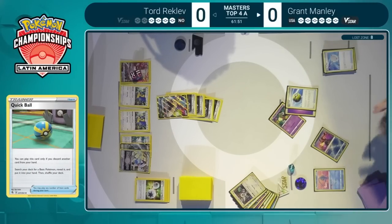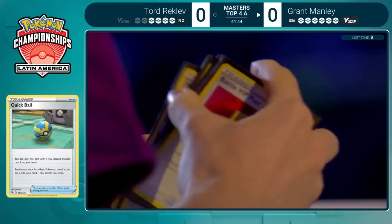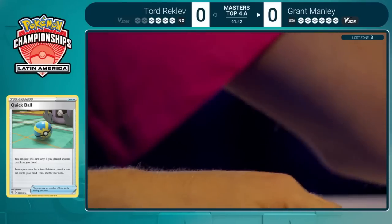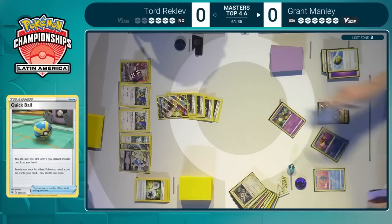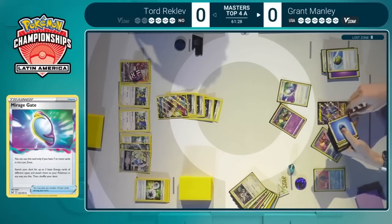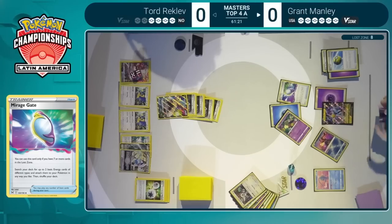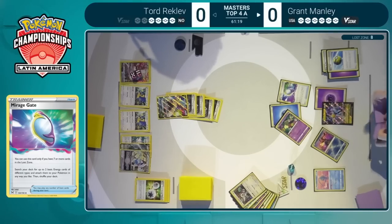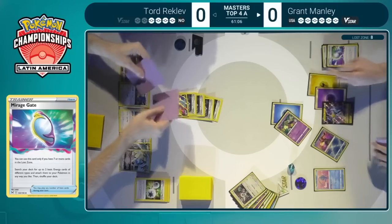If that was the response, then Tord would only be required to take out that final Raikou to close out the game. Grant will have to figure out a different way to respond to the Lugia if he wants to win this match. We don't see Manaphy out yet for Tord — so either it's impeccable timing or he won't be able to access it from his prize cards, and the Kyogre will wreak havoc. Here comes the Mirage Gate, as this is going to start allowing energies to be accelerated onto these Pokemon.